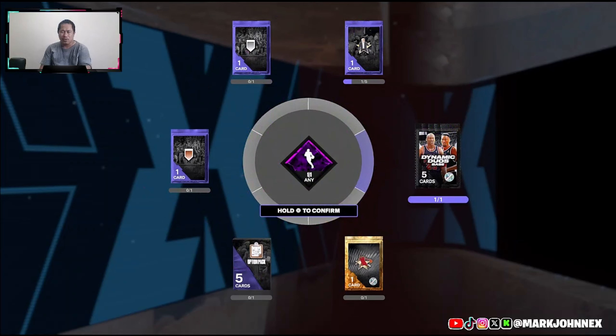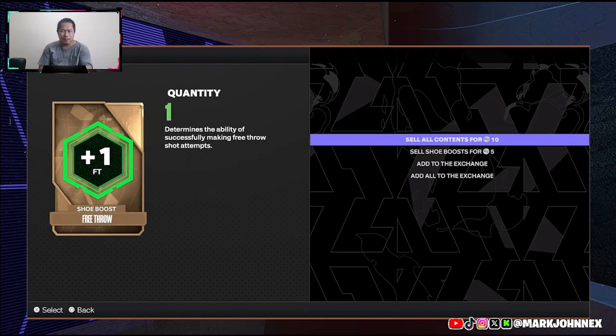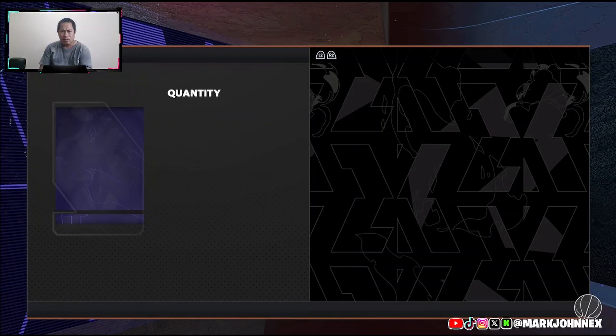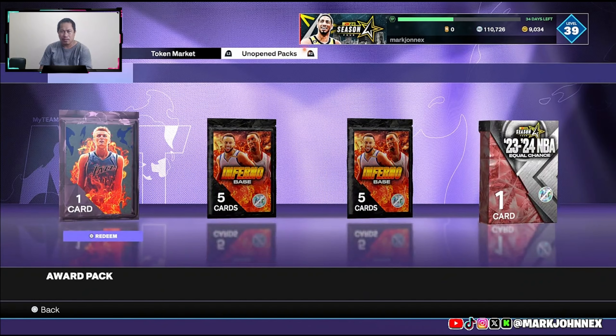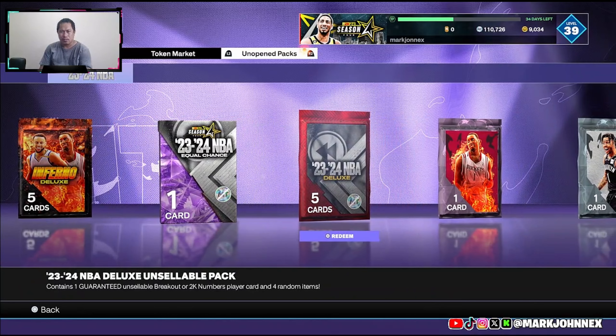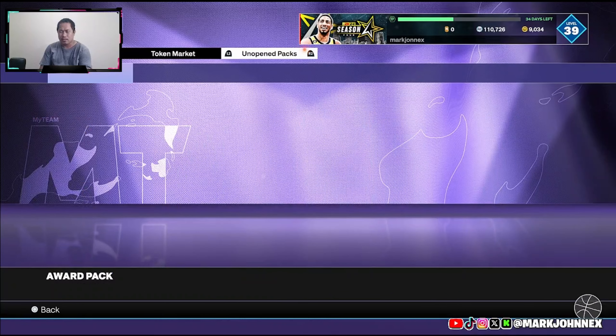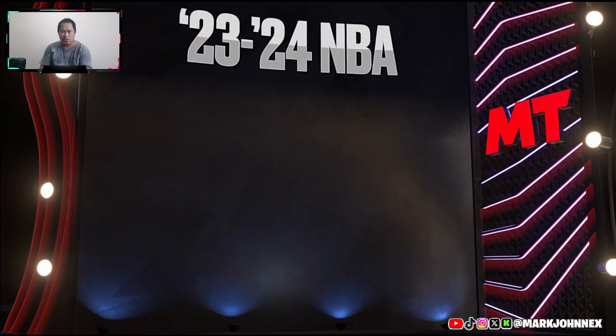We got a Dynamic Duo base pack. Let's see what other packs we got - an NBA Series 1 pack again. We pulled three Amethysts - can you give me a good Amethyst 2K? Emerald, Peyton Pritchard.